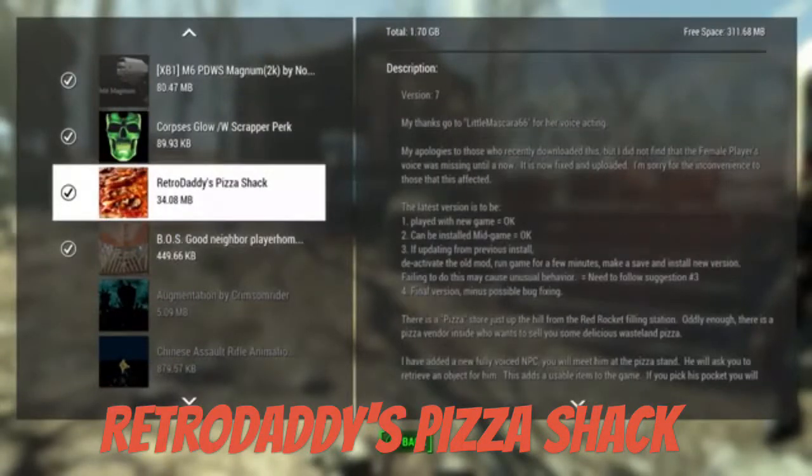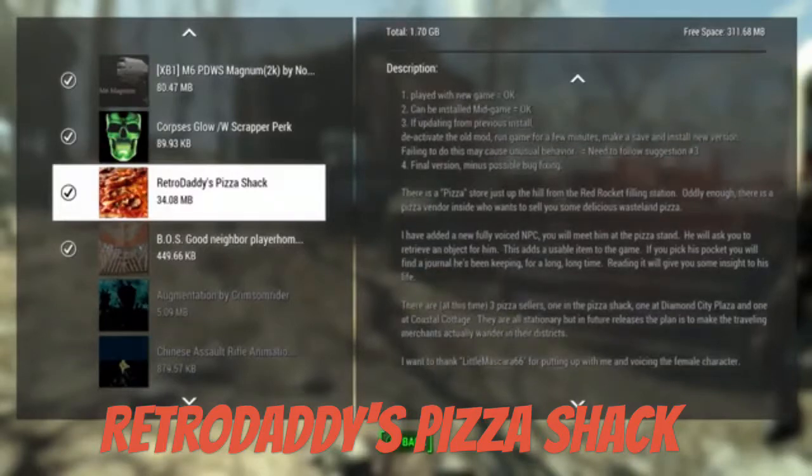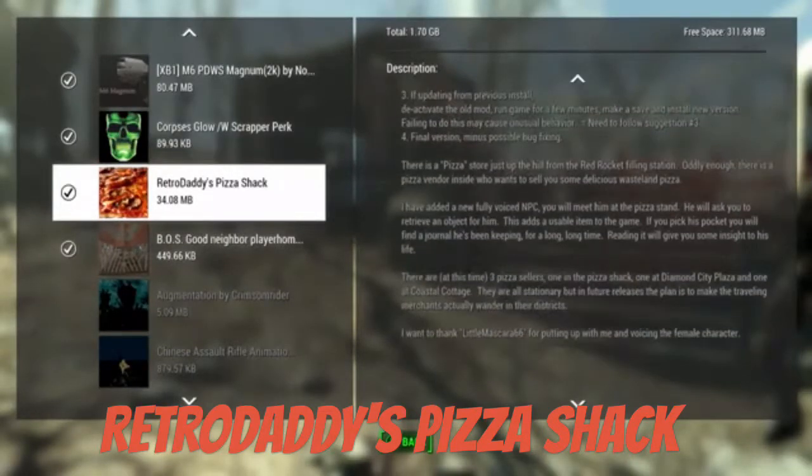Alright guys, so we're in RetroDaddy's Pizza Shack. There's a little voice hacking. So it's right by Sanctuary — I meant right by the Red Rocket. And you can also just fast travel into it when you start out, so it's pretty easy to get to.